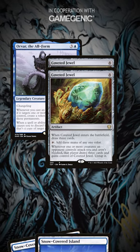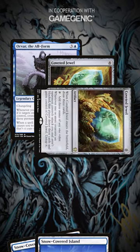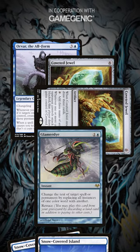Elliot can now discard a land card and tap the token copy to recast Glamour Die via retrace. As long as he keeps drawing lands, he can keep recasting Glamour Die, netting one mana each time, and eventually drawing his whole deck and winning the game.